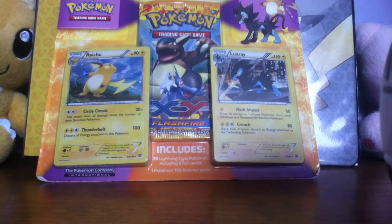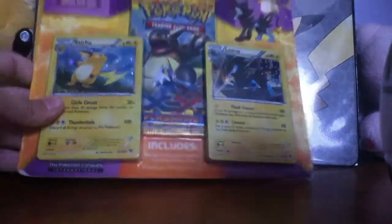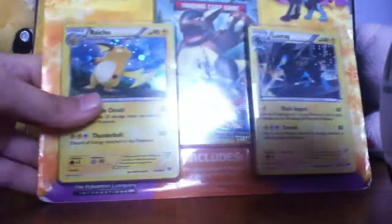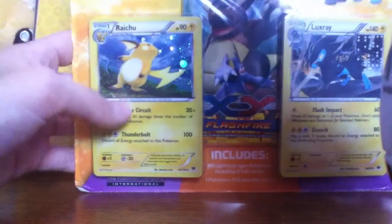Hello everyone, this is Cotton Kenny TV here, and today I'm going to be opening this Pokemon card pack thing. It's like for electric Pokemon, and I mainly bought it because Raichu is at the front.